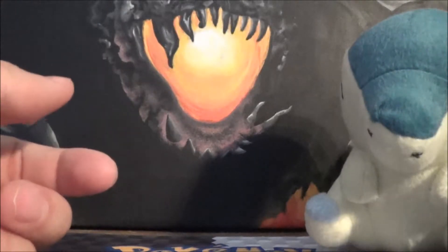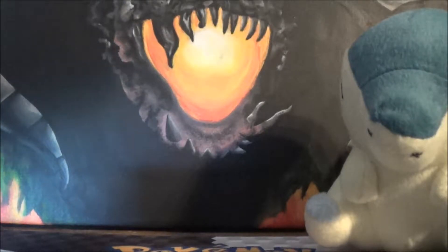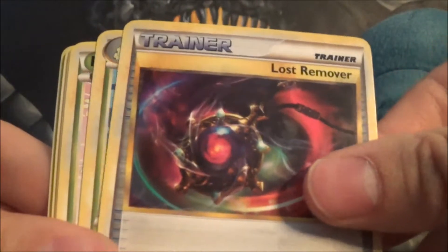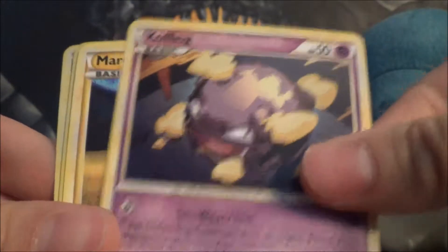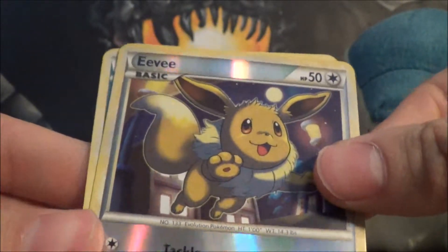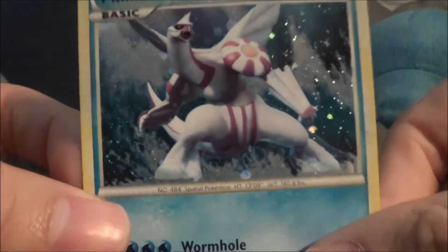Onward to our next pack, which is Groudon. For some reason Dane and I get so excited every time we open these — I don't know why it's this set in particular, but we get really excited. Call of Legends is sweet. So we got Flaffy, Lost Remover — wow, so many Lost Removers — Bayleef, Pineco, Clefairy, Magikarp, Koffing, Mareep, Eevee Reverse — that's cool — and we got Palkia Holo. It's a good holo to get.